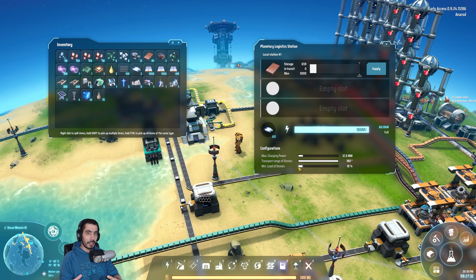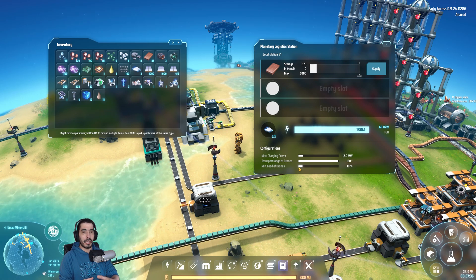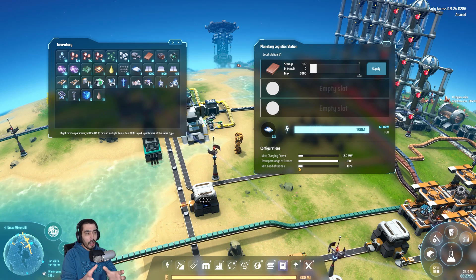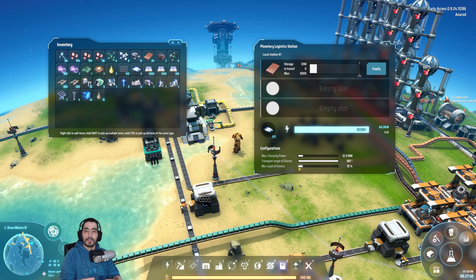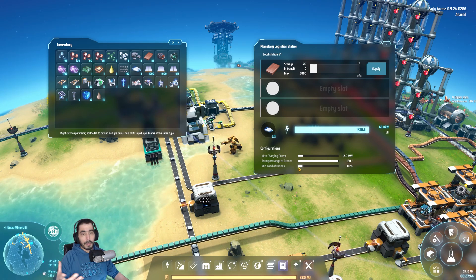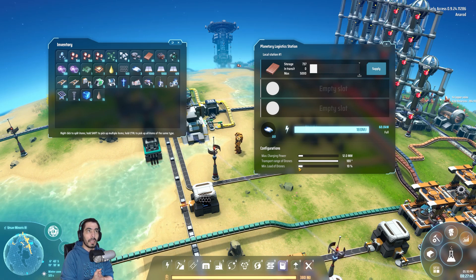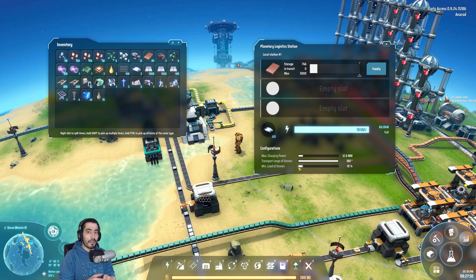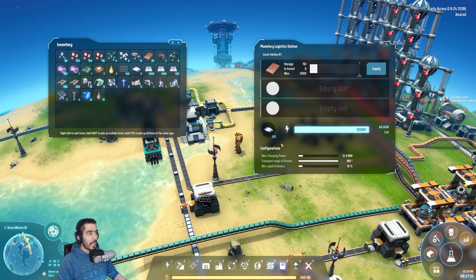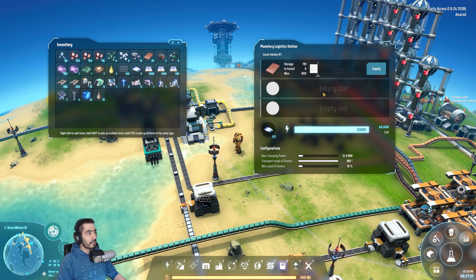Then you have the minimum drone load setting. You can specify that the minimum amount of goods a drone will carry should be, say, 100 — so only when a drone is fully loaded will it transport the goods. That can make your trips much more efficient.